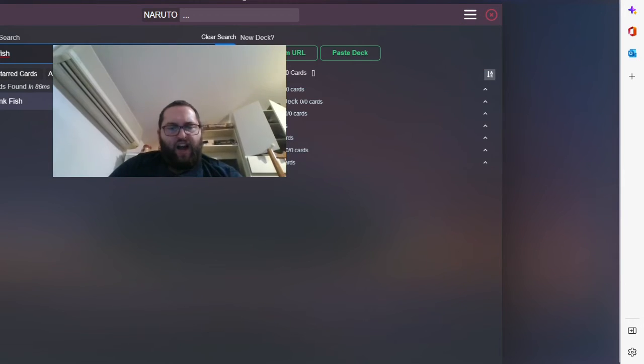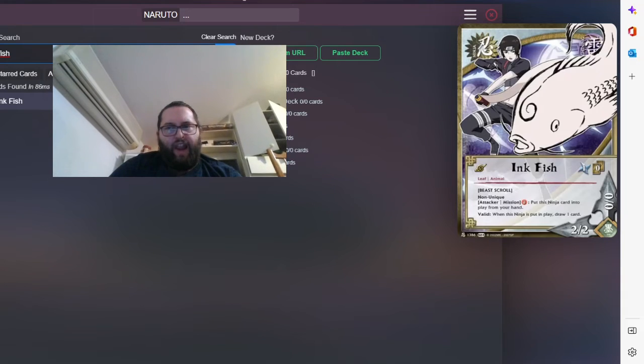Inkfish — this deck has lots of cards you've already seen, including Inkfish. This one can be an extra ninja you put in play to draw an extra card and have an extra ninja outside of deployment. It's a two-two that's easy to play, and it's a turn-one drop as well. Lightning gives you a lot of draw power for sure.